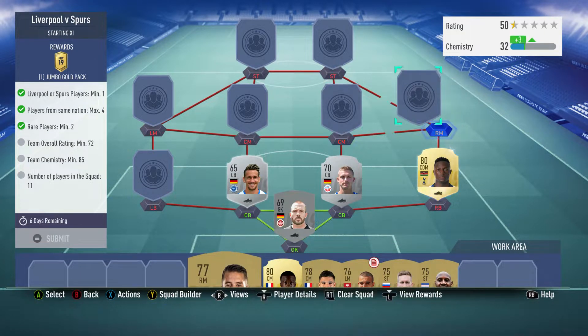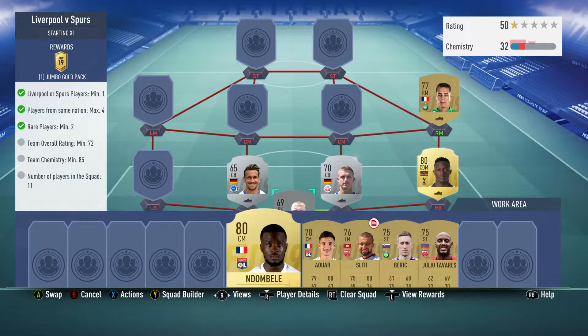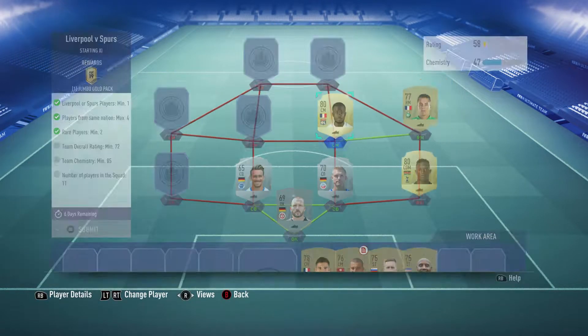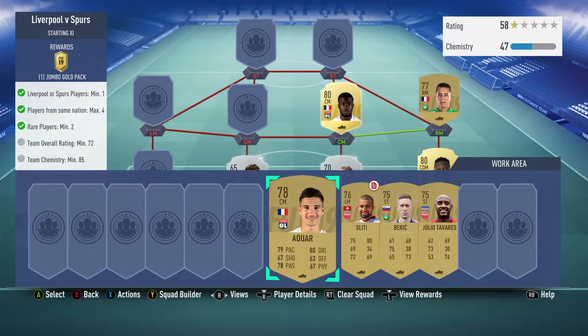The left-back I'm leaving out because we're going to use an untradeable for him. Right midfielder is Romain Hamouma, bought for 550, plays for Aston in the French first league, and is French. The centre-midfielder on the right is Tanguy Ndombele, bought for 700, plays for OL in the French first league, and is French.